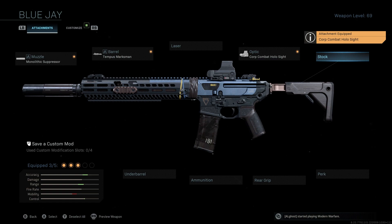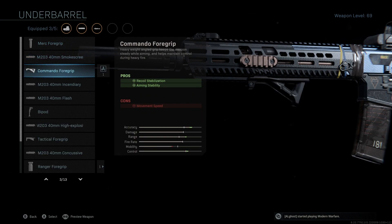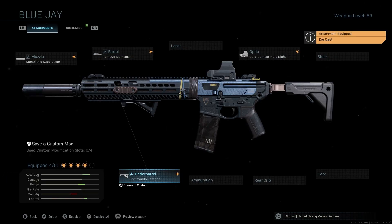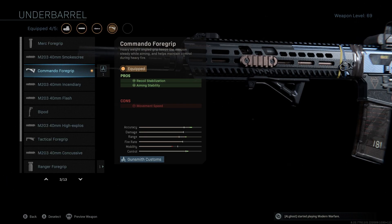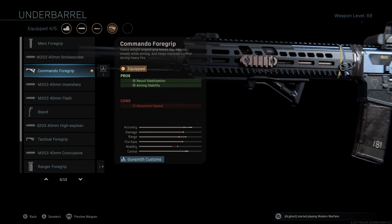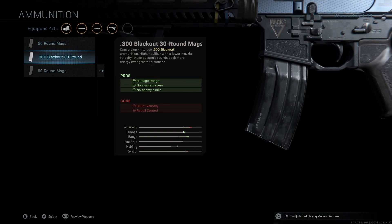We're not going to be using a stock — I'd rather use that attachment slot elsewhere. The underbarrel we're going to use is the Commando Foregrip. I know people have different preferences, but I personally think the Commando is the best way to go for a long-distance class setup because we're not losing ADS speed and we're getting recoil stabilization, which is the main purpose of the underbarrel. I do want to point out that it says we gain aiming stability, but that doesn't really affect this setup since the M13 has no idle sway.